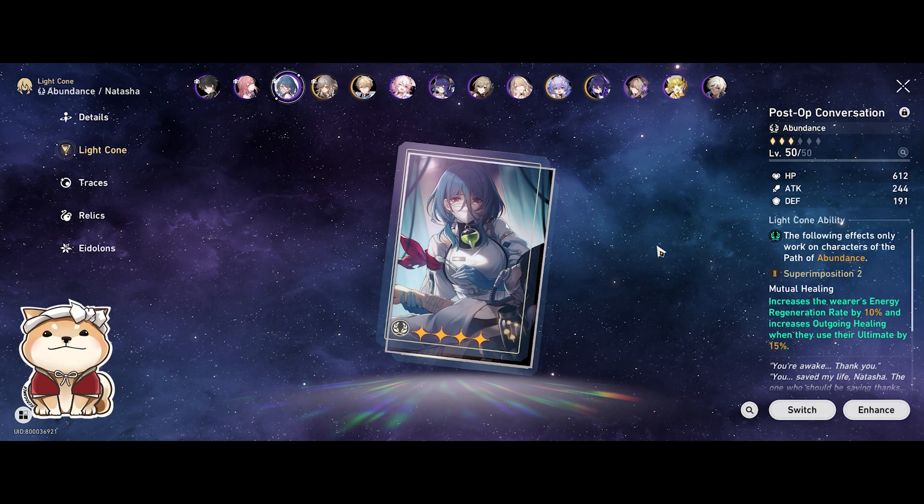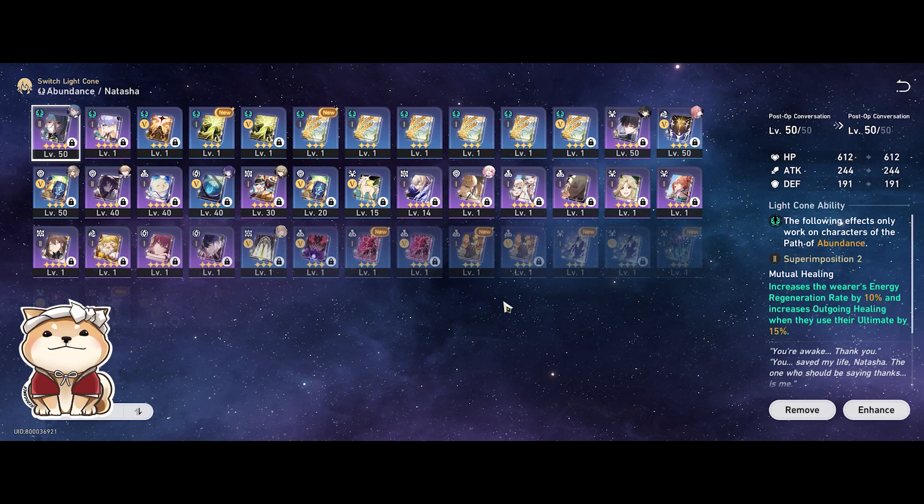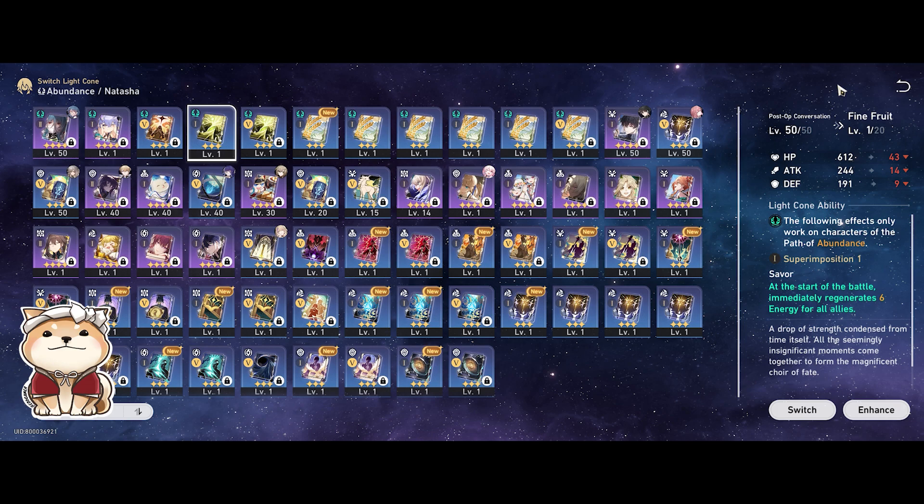First, let's talk about light cones. There are many options. I'm using Post-Op Conversation just to give me the additional restoration rate and outgoing healing. I think this is a really strong one, but for those of you who don't want to use it or haven't gotten it yet, there are many other options available, including free-to-play options.